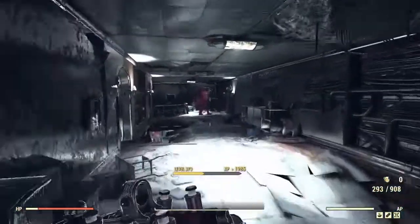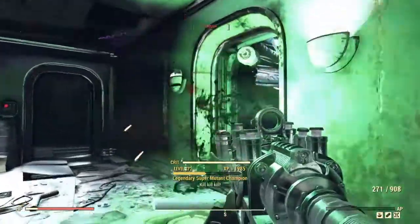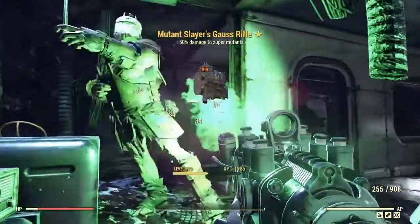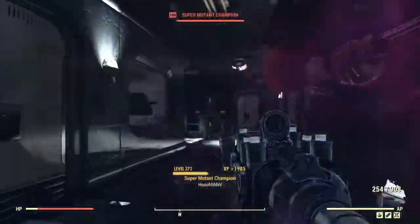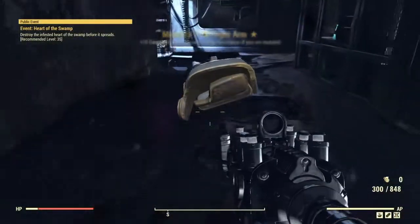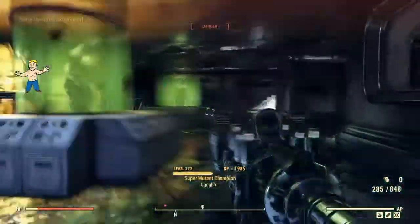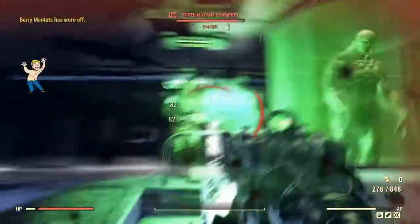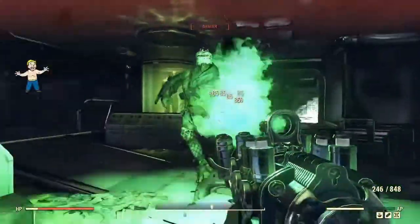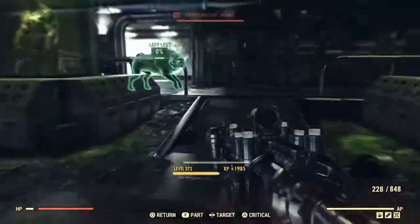I'm just gonna finish off a few more dudes. Oh, there's another three-star — you're gonna drop something decent. Mutant's Gauss rifle — what? Too bad it's going to school. You can see how this works. Good luck getting one, good luck rolling the particular legendary effects that you're looking for. I think I'm gonna call it here. There's a two-spot — you can take two dudes down at once if they're within range. Looks like that second guy was out of range.